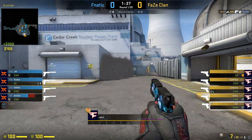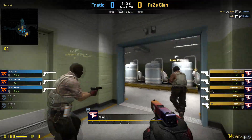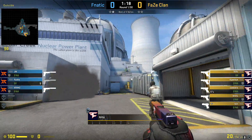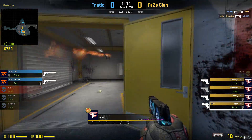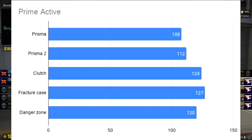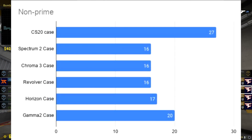Let's first talk about why exactly cases fluctuate in price and what causes them to go up and down in the long term, so you aren't just blindly investing without knowing what drives the prices. There are three different drop pools for cases. Active drops, which are the ones you're able to get right now, are specific to prime matchmaking. Then there are non-prime case drops, which are specific to non-prime matchmaking.